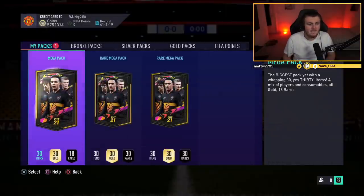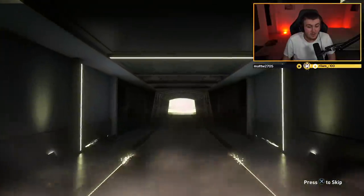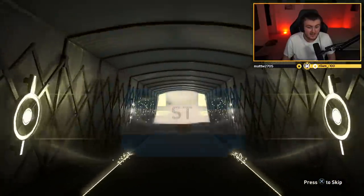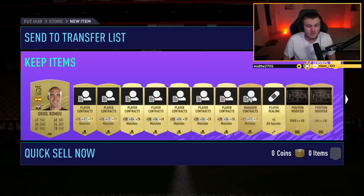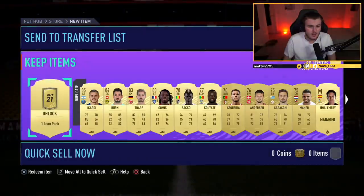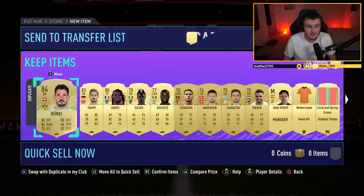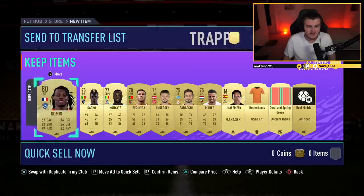Fourth and final mega pack. No back-to-back walkouts, but we do have another board. It's going to be Argentinian striker — it's 85 Icardi. Cannot complain about that. 85 Icardi is decent. Store that in the club. We've got an 85, an 84, and an 83 — that's a decent mega pack right there. Send the tradeable ones to the transfer list, untradeable ones to the club, discard the rest.